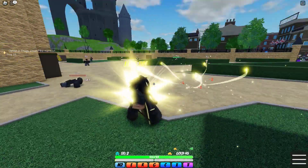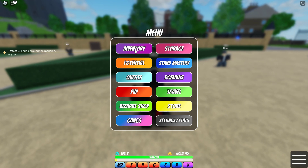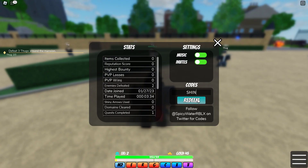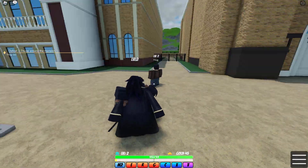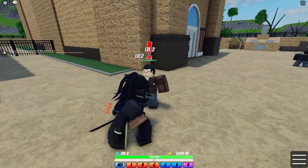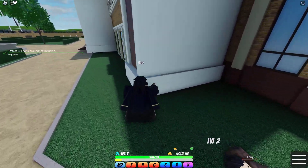First impressions - this game seems pretty cool. It's not an A Bizarre Day copy or something like that, kinda reminds me of Roblox's Unbreakable, but I feel like this will be better. They got an item shop. Also there are some codes I can redeem, but it has a level requirement. I'll be able to use them by the end of the video. Anyway, let's continue with the quest. There goes the last one and the quest is done.